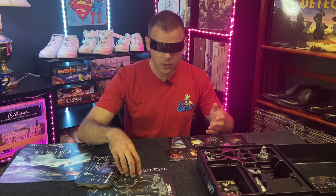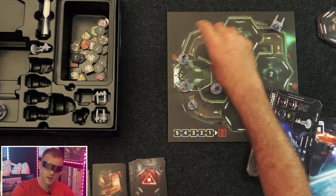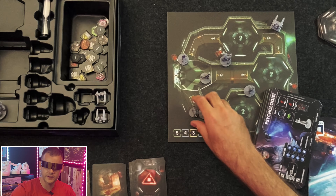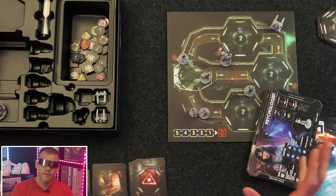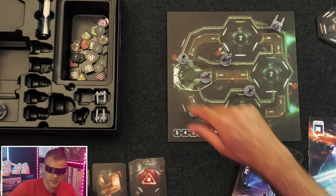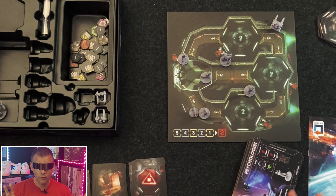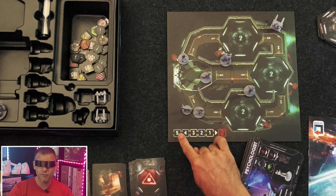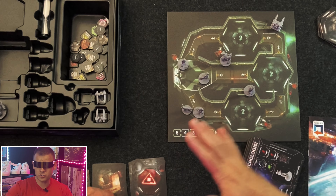The epilogue mode gives you this new shuttle board that arrives with a new cast of five characters. You play a normal game of Nemesis — everything happens — and as long as the ship doesn't blow up, you then go to the epilogue mode, which adds five rounds. Your characters can survive or not survive the base game; the ship just has to be intact. These new characters come on, leave their shuttle through technical corridors, get onto the ship, search around, and try to survive.